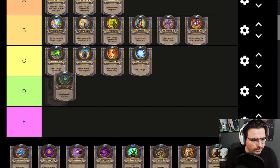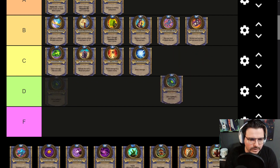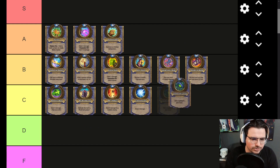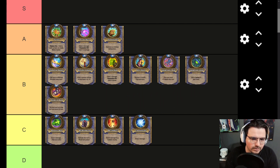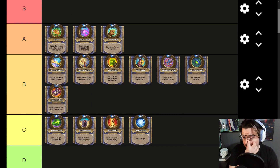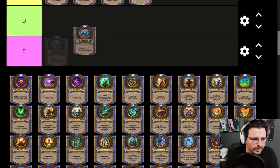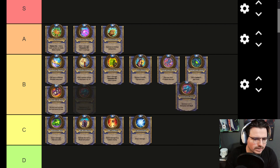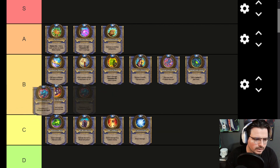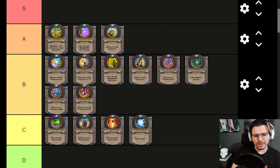The Rogue Galakrond Hero Power — if you asked me when it was out, I would say this one was S tier. But it's not anymore, so I think this one fits into B tier, possibly higher than Sleight of Hand, right alongside Galakrond's Might. The Hero Power is technically better for the extra aggression to win the game, but it's not the best.